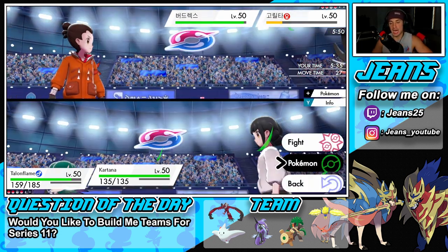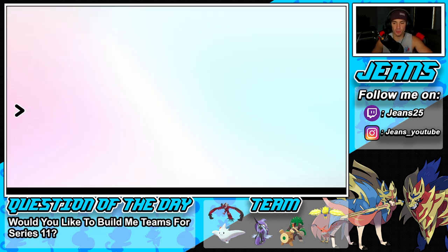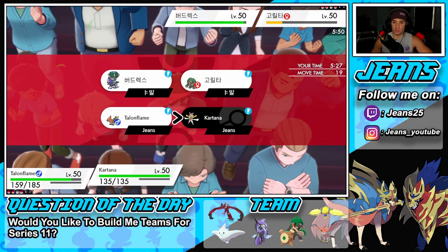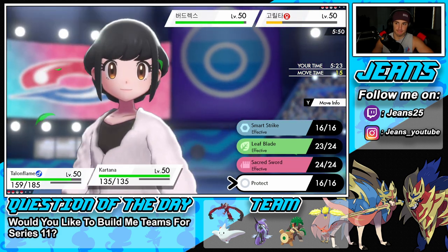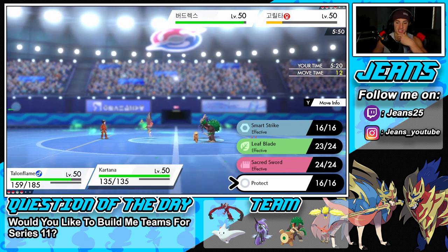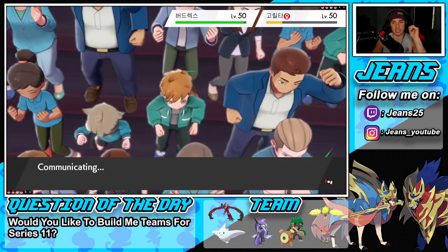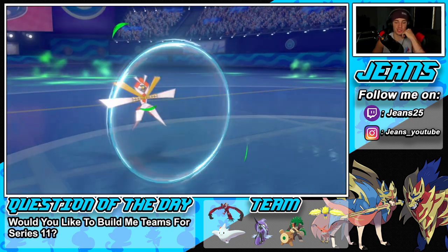I still have Rillaboom in the back end — he'll be great, but I'm waiting for his terrain to end to bring him out. Two turns for that. I think I'm going to double Protect here because I'm definitely going to need terrain to actually win this battle. I'll double Protect, waste out the terrain turns, and see how we can play from there.